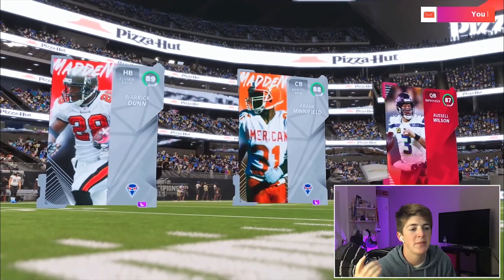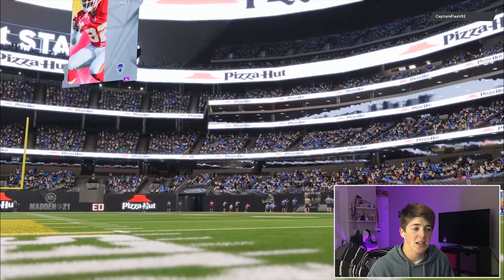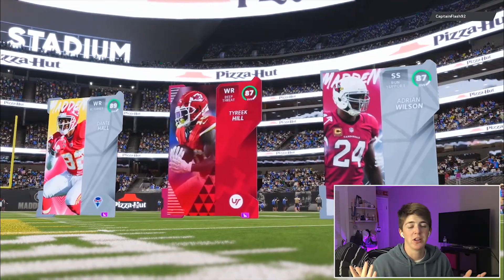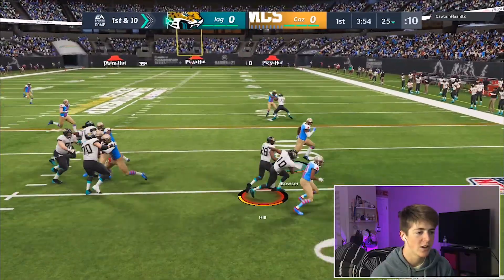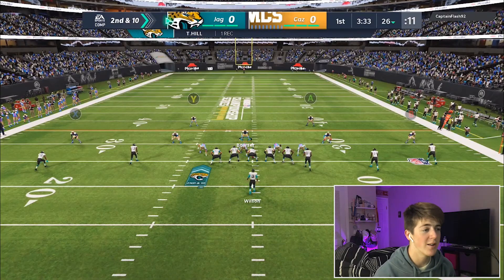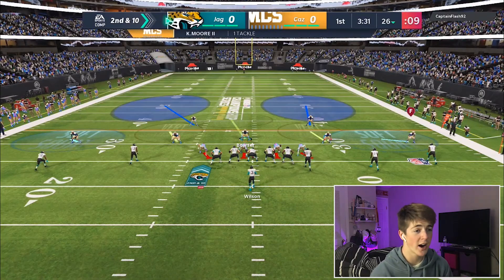Popping into the game — his top three quality. Keep in mind he has Russell Wilson; we only have a gold quarterback. He's giving the ball to Tyreek Kill right away — smart man. He's going five wide on the second play of the game. This is aggressive — I'm kind of nervous.